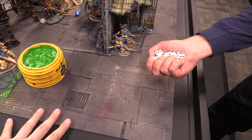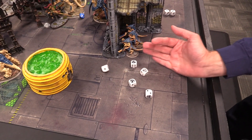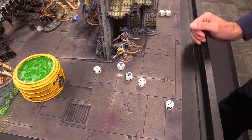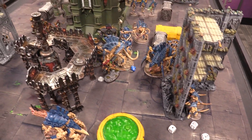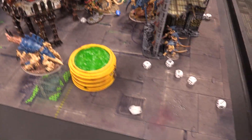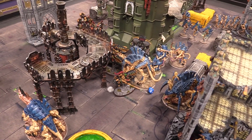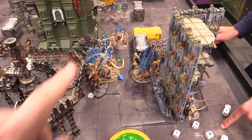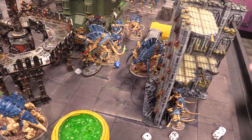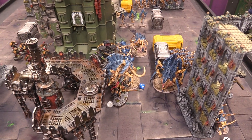Flesh Borers from Termagants shoot into Custodian Guard — five shots with plus one to hit, one wound through on a four-up, minus one AP. One Custodian dies. Josh debates spending a command point reroll but eventually does — rolls a two, the save is still failed. The Custodian is dead. End of shooting.